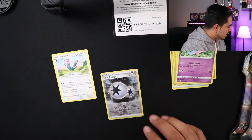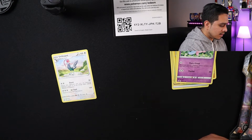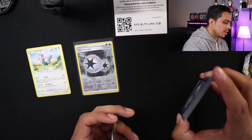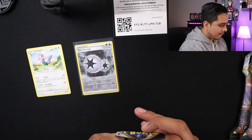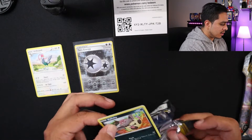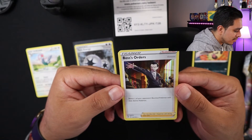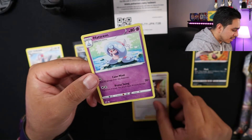Applin — put that one in the sleeve. All right, cool. Dollar Tree pack — let's put this card to the side. Hopefully that made you lucky. Wooloo. Boss's Orders — this is the first time I actually pulled this card. I'm happy about that.